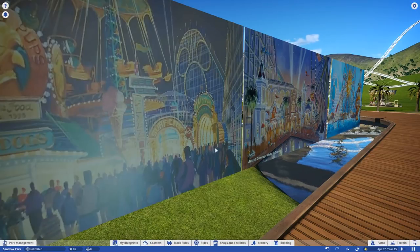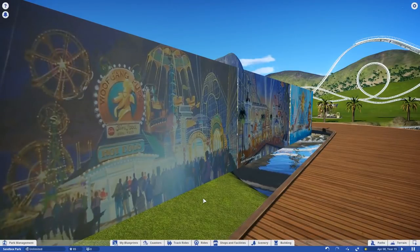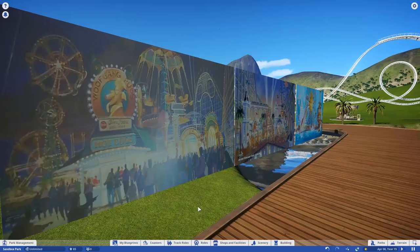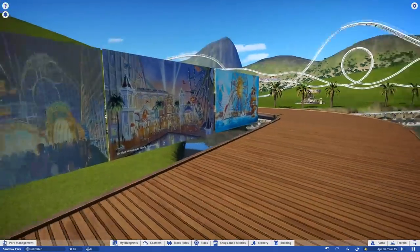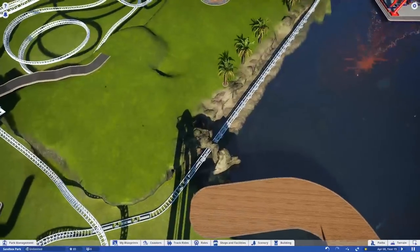I know it's gonna be a difficult thing because of the way that arch is kind of going down. But I remember seeing this concept artwork and a bunch of other pieces of artwork that they were going to try and apply for Paradise Pier — it just never happened. I always thought this would be a really cool way to have people enter.